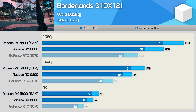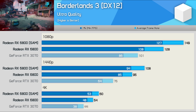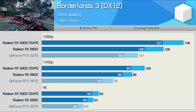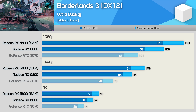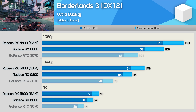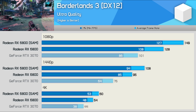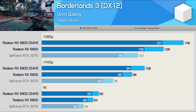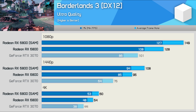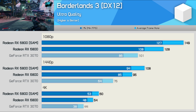Performance in Borderlands 3 was just downright impressive. We're looking at a huge 16% performance boost at 1080p — free performance, which is obviously great to see — and a 14% boost at 1440p, meaning the RX 6800 is now 44% faster than the RTX 3070. The smallest gains are seen at 4K, but even there we're still looking at an 11% improvement. Double-digit gains are nothing to sneeze at — SAM is of great benefit in Borderlands 3.